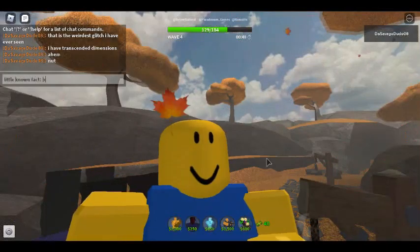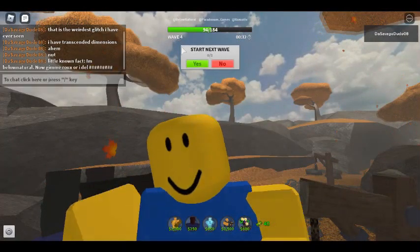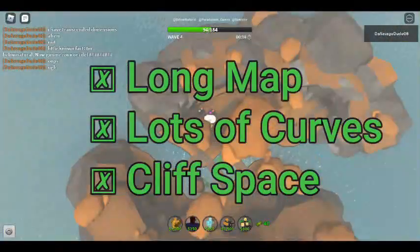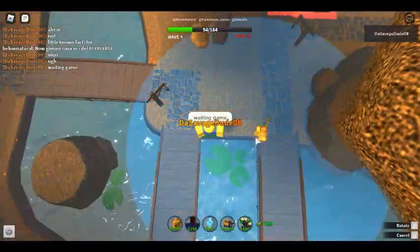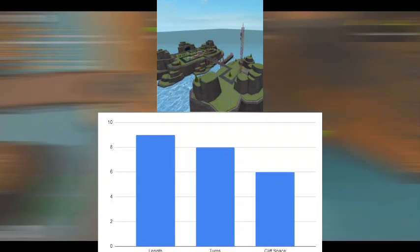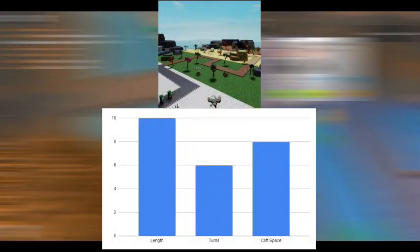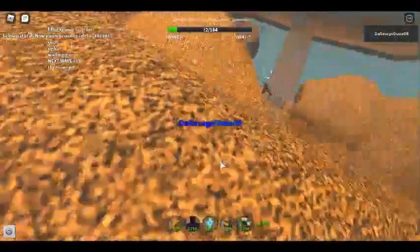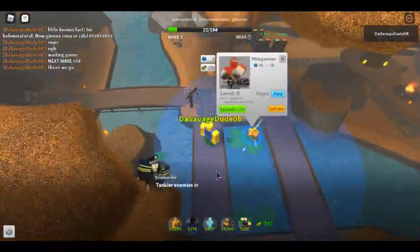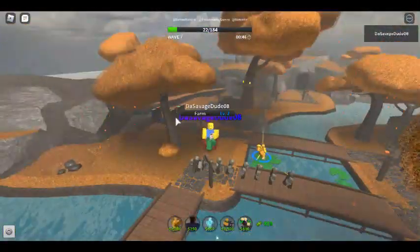Let's first go over what maps you want to play on. You preferably want to play on a long map with lots of curves and tons of cliff space in the middle. Best maps for solo fallen, in my opinion, are Medieval Times, Autumn Falling, Portland, Harbor, Crossroads, and Four Seasons. Of course, it's also possible on many other maps like Rocket Arena and Toy Board, but there's no point in trying for the majority of the others. Just see what maps work for you.